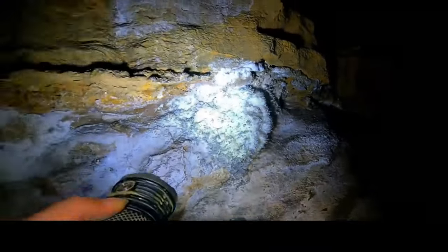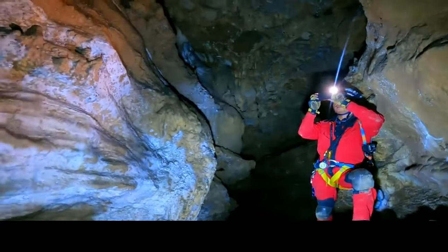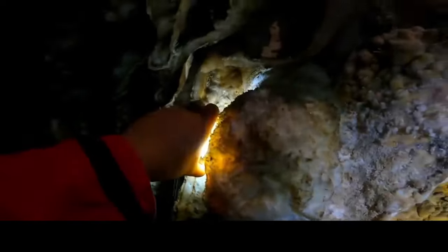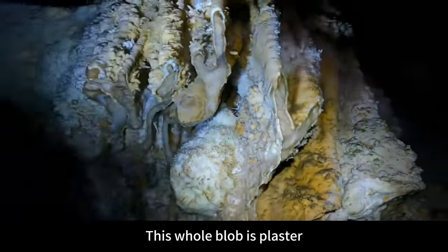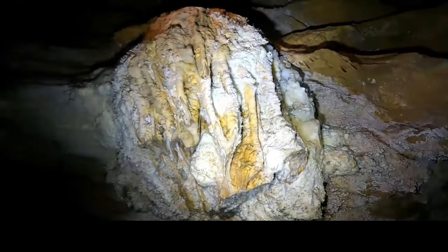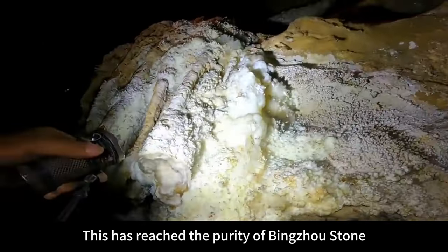It's plaster — picking out saltpeter and gypsum. So beautiful, so beautiful! Here too — this whole blob is plaster. A huge gypsum crystal! This has reached the purity of bingju stone. All green.